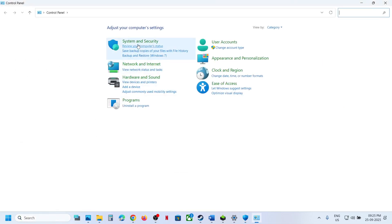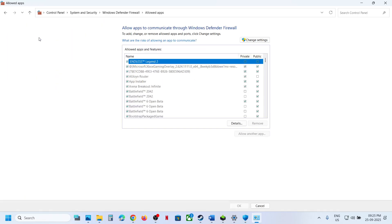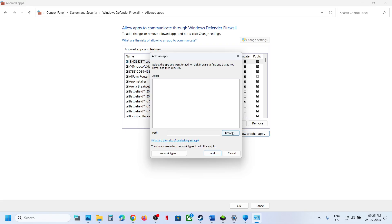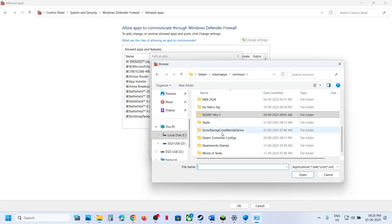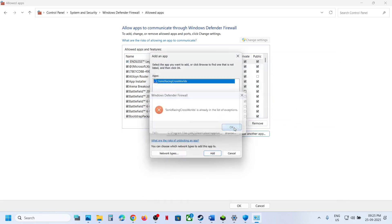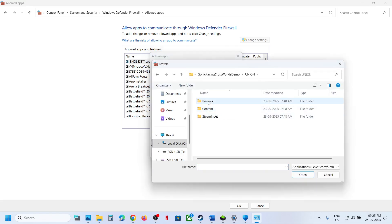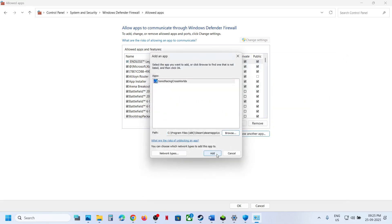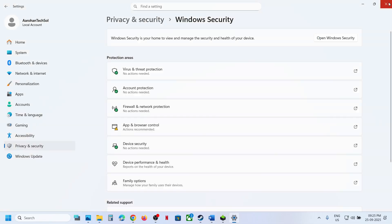Again add an allowed app, browse all apps, open Union, Binaries, Win64, select that exe file, and click Open. Now type Control Panel in the Windows search box, click on Control Panel, System and Security, Windows Defender Firewall, click Allow an App or Feature through Windows Defender Firewall, click Change Settings, Allow Another App, click Browse, go to the game installation folder, open the game folder, select the game exe file, and click Add.